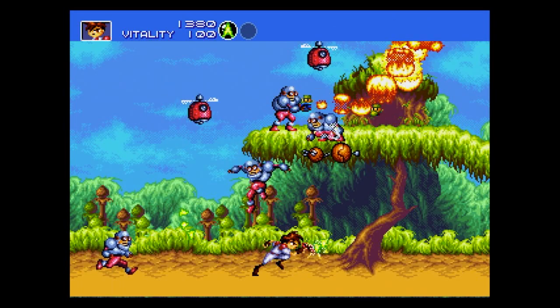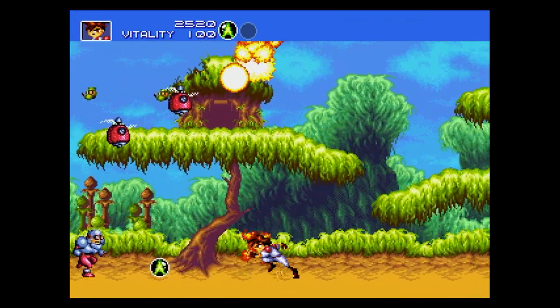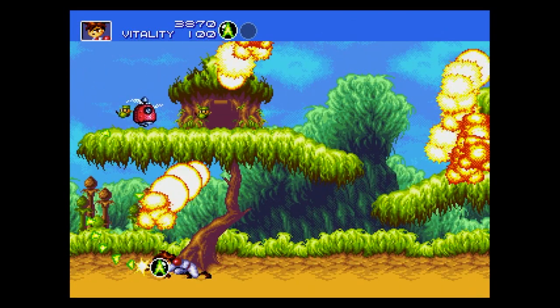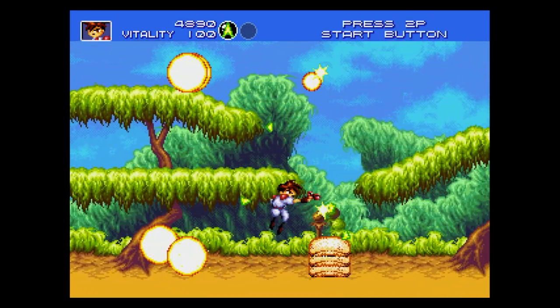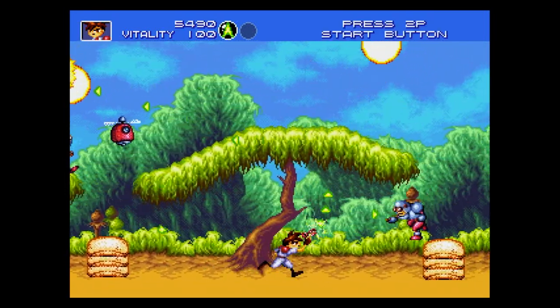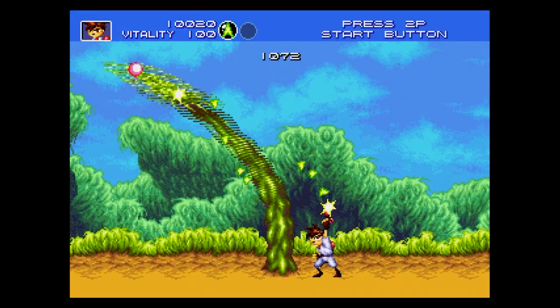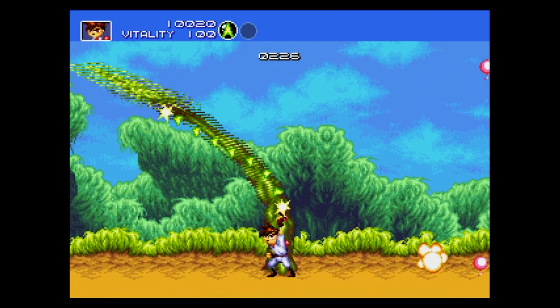With the guns, there are technically only four types of weapons you can get: there's the fire gun, the machine gun, the homing gun, and the laser gun. But what Gunstar Heroes does — which I've never seen anybody else do — is you can actually combine two of the different guns to make a brand new gun.